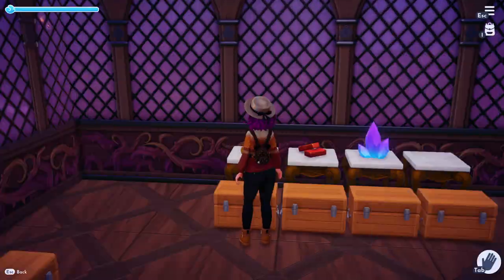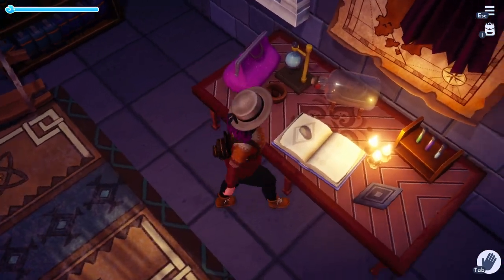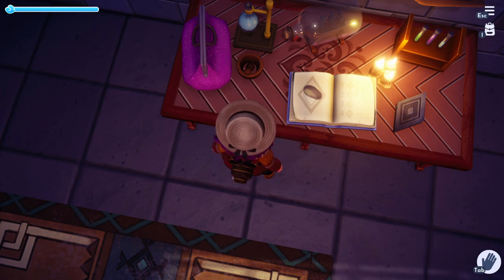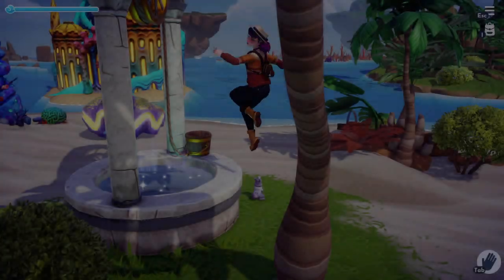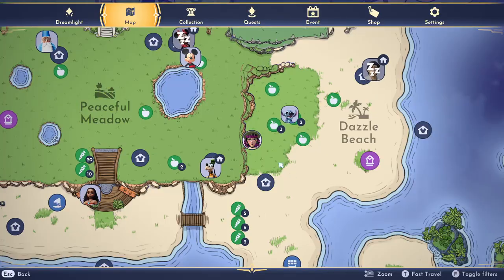Now that we all have our golden potatoes, the first thing we're going to do is head to Merlin's house. You'll notice with this new update there's now this open book on the table that shows a potato inside of this symbol on the left page. On the right page it shows one, two, three, four transfiguration stones, so we need to find all four of them. First, we're going to head down to Dazzle Beach — here it is on the map.